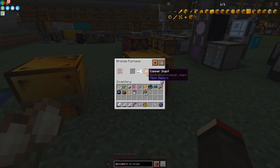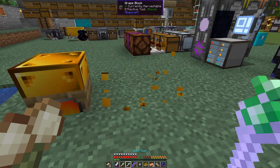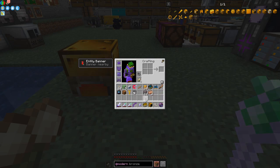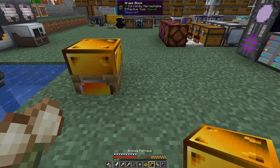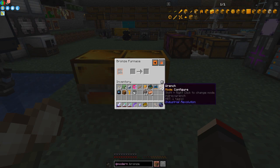There we go — we got our two ingots out. The interface is slightly unusual. Let's just break this and put it beside the boiler so I don't have to keep going and feeding it with buckets of steam manually.